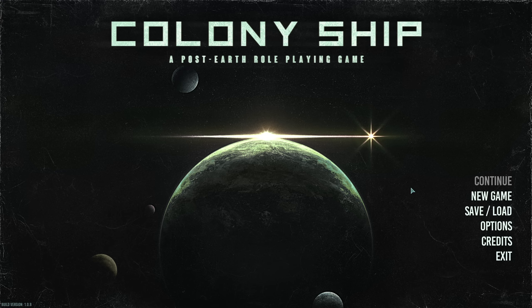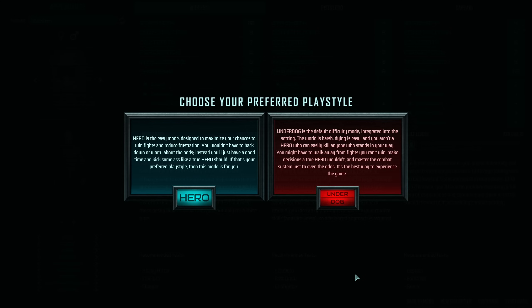Without further ado, let's start a new game! Hero is an easy mode, and we don't do that. Underdog is the default difficulty mode. I love that the difficulty setting is integrated like this — this game is meant to be experienced at higher difficulty. Even for a first playthrough, you should play it on maximum difficulty. But later on, as you're experimenting with builds and skipping dialogue you've already read, it makes more sense to go into Hero, because that way you unlock more things. Underdog: the world is harsh, dying is easy, and you aren't a hero. You might want to walk away from fights you can't win, make decisions a true hero wouldn't, and master the combat system just to even the odds. It's the best way to experience the game.